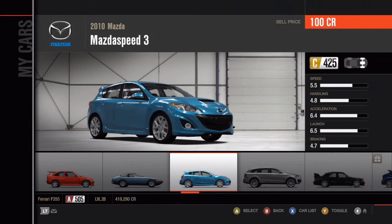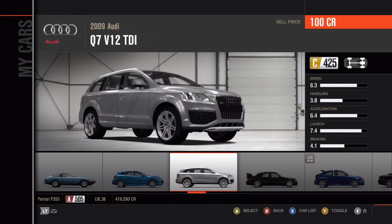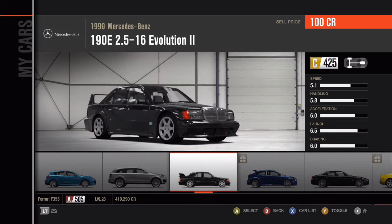Moving on to a much less exciting car — a 2010 Mazda Mazdaspeed 3. My friend drives a 2009 Audi Q7 V12 TDI in real life, except it's not a V12 — absolutely not. One of my favorite Mercedes they ever produced: a 1990 Mercedes-Benz 190E 2.5-16 Evolution 2 — very, very nice looking Mercedes, very popular. I really like it.